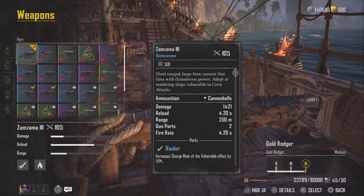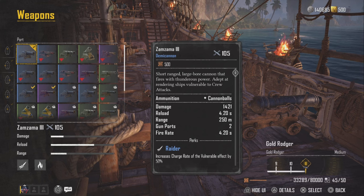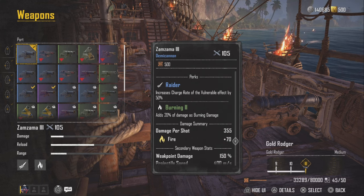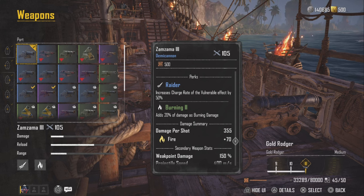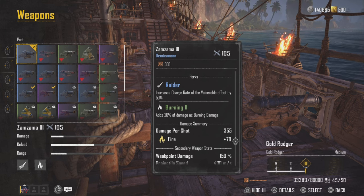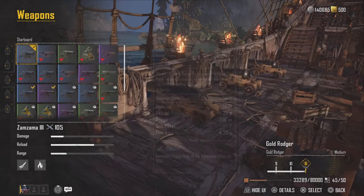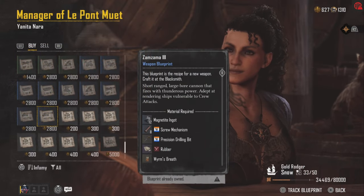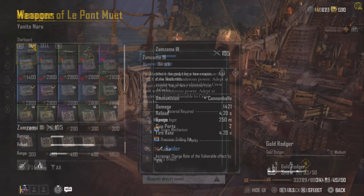Next up, we're moving on to our port and starboard weapons. We're going to be using the Zama Zama 3 — basically the shotgun of the game. This is going to provide some burning damage with Burning 2 as well. But you've got to get close. Since we're a tank, we can get close and don't have to worry about getting damaged. You can buy this from the black market as well.